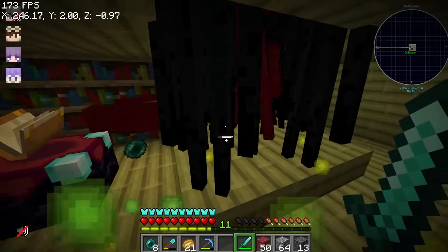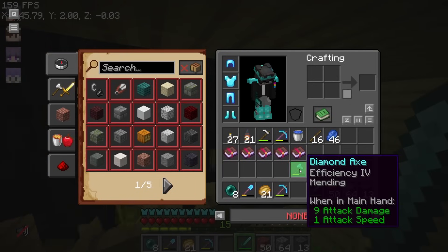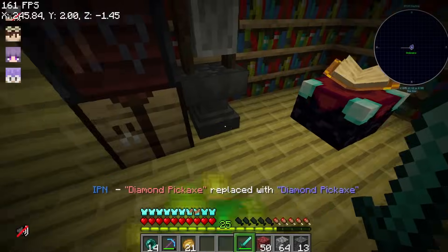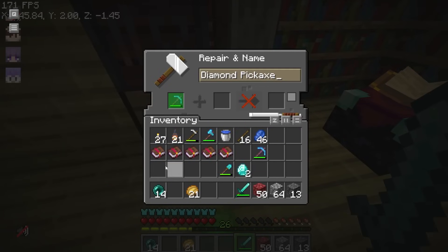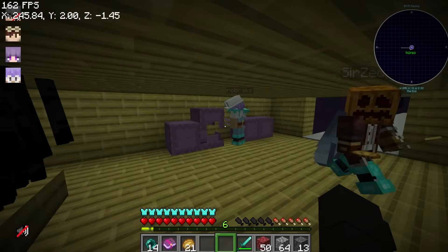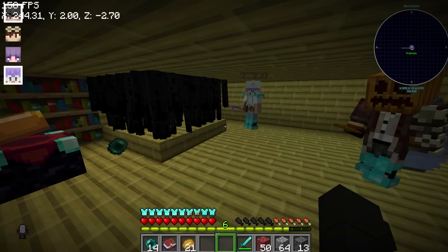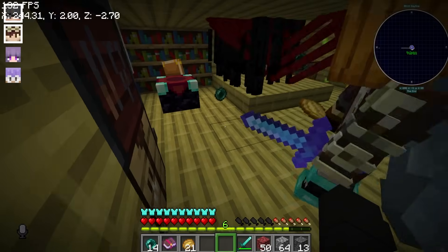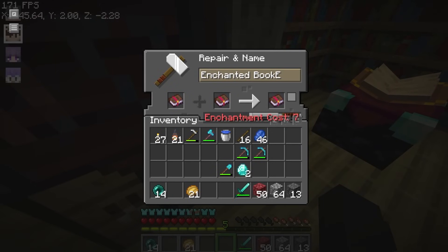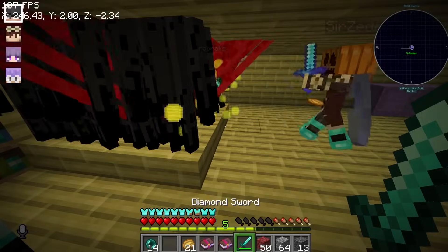I also crafted a sword because I think this season I won't use an axe as my weapon but a sword, since my axe has no sharpness. We got 30 more XP. Let's repair our tools and make the pickaxe Efficiency 4. At the enderman farm the XP came flooding in - it was great.